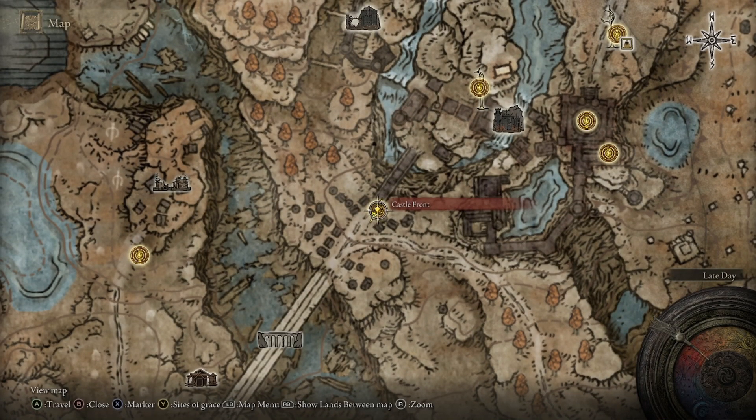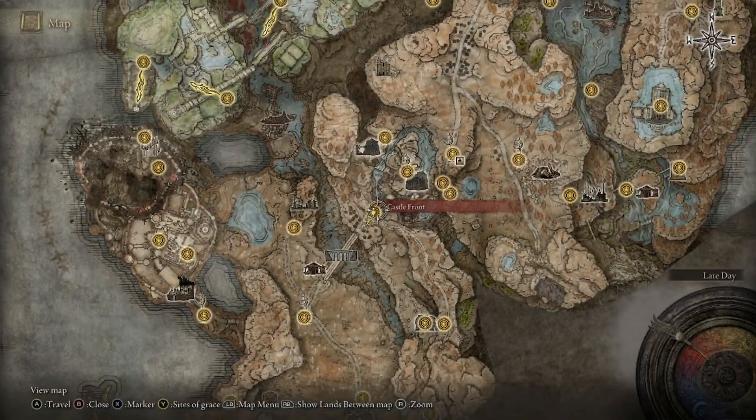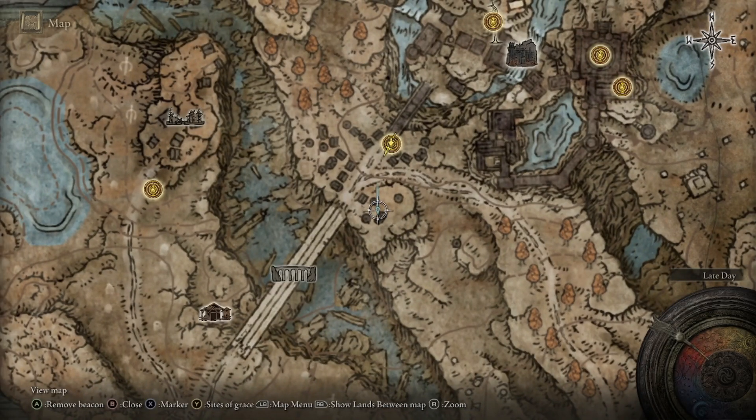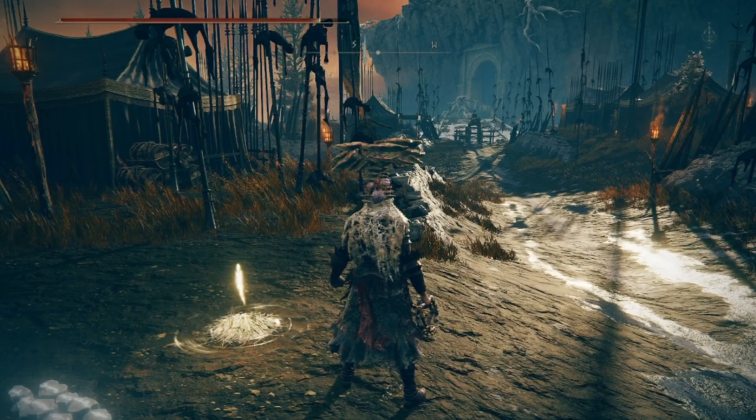We're going to be starting from the Castle Front Site of Grace, right in front of Castle Ensys, and it's honestly just going to be off to the side, right in this area over here, in a little campsite.